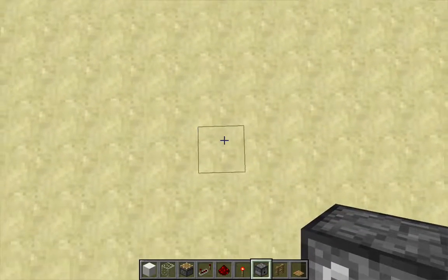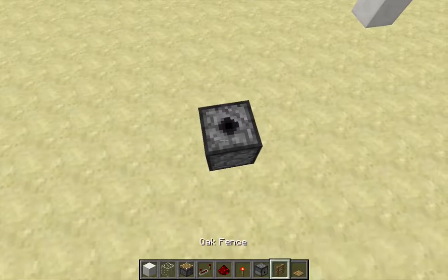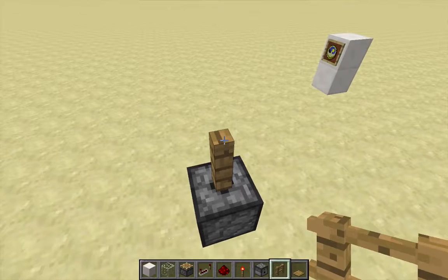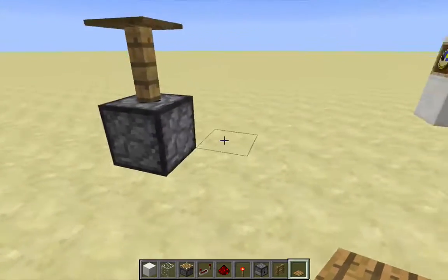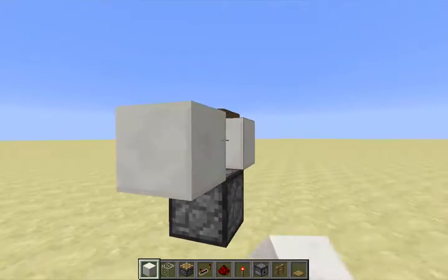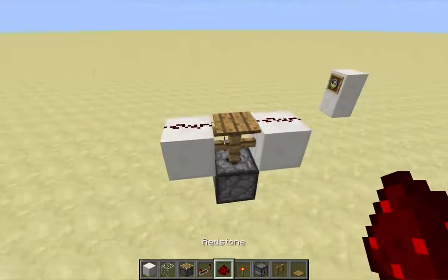Start by placing a dispenser on the ground facing upwards. On top of that dispenser put a fence, and on top of the fence put a pressure plate. Stock the dispenser with arrows, then on either side of the fence place a block, and on top of those blocks place a dot of redstone dust.